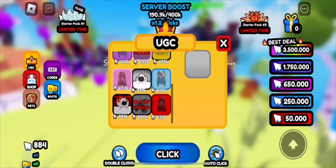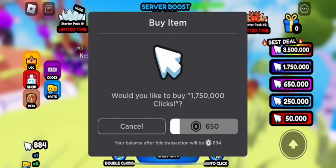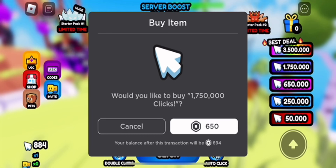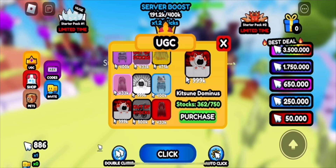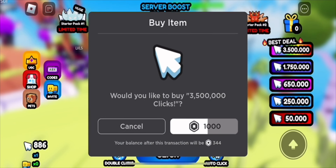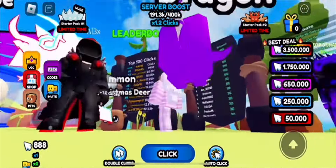This is a really nice Dominus, probably one of the best ones they've made — very cool. To get this item you need 999,000 clicks, and there are 750 in stock with 300 left. It's going to take some time, but you can spend 650 to skip most of it — or all of it, actually.